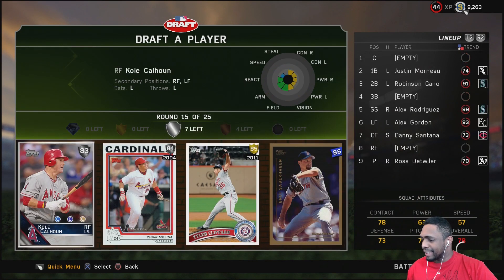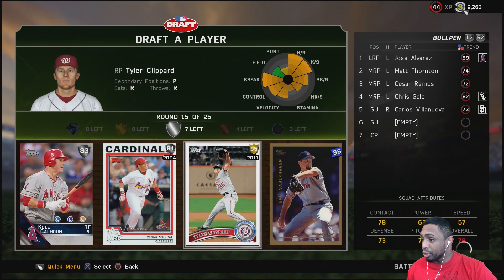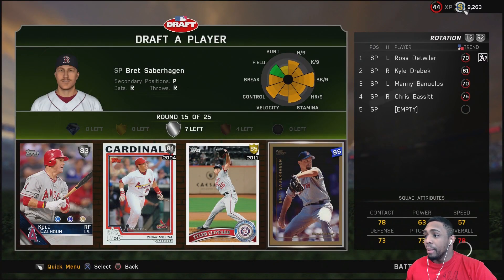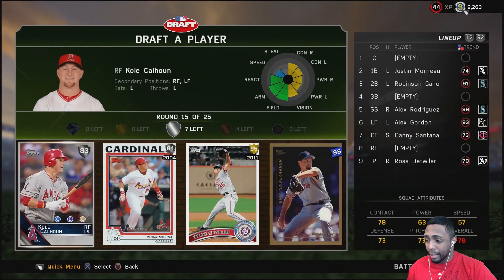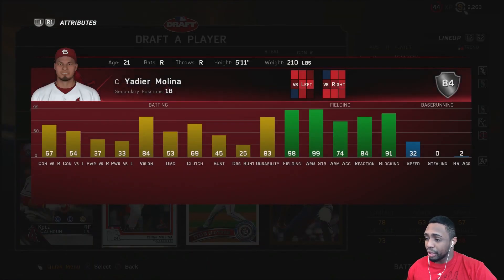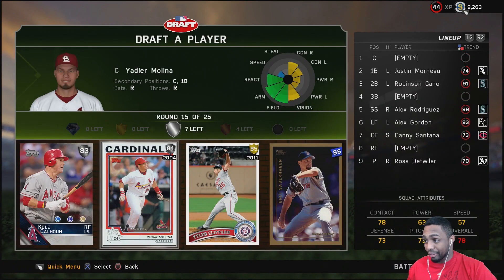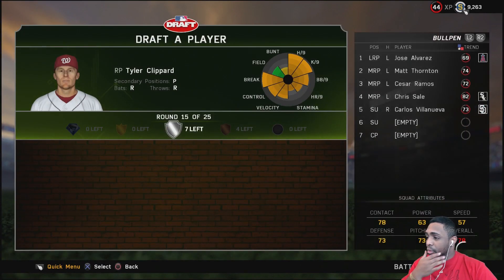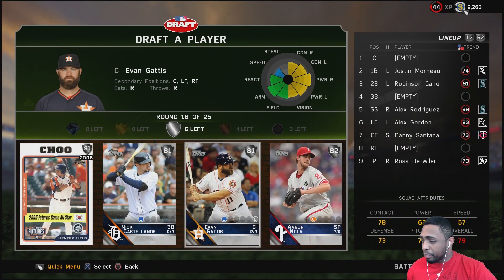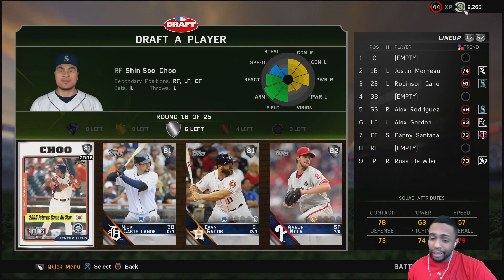We got a silver round with Tyler Clipper who's gold, and also Brett Saberhagen who's gold — only 64 velocity but that card is pretty beast. Cole Calhoun and Yadier Molina are here too, but I don't like this rookie flashback Yadier Molina for hitting. I'm going with Tyler Clipper, and that'll be who I rely on in the bullpen pretty much every game.